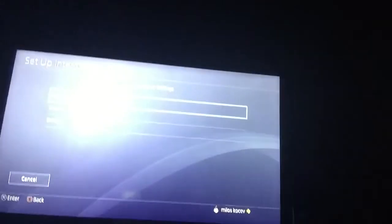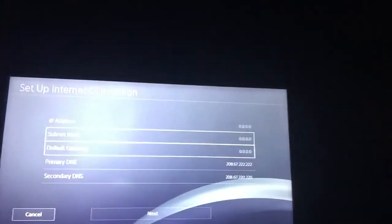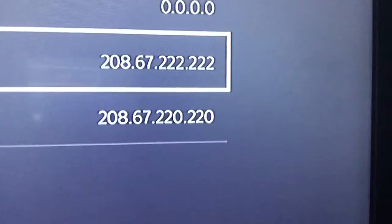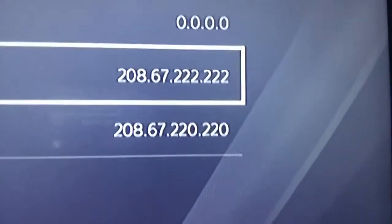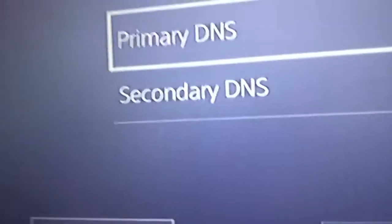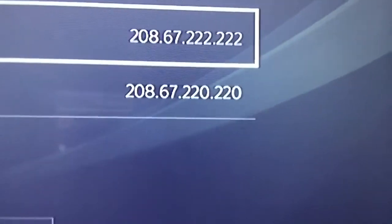Feel free to pause the video and choose your WiFi. Just wait a little bit. Now when it says IP Address Settings, click Manual. Where it says Primary DNS and Secondary DNS: for the Primary DNS you'll need to enter 208.67.222.222, and then the Secondary DNS is 208.67.220.222. Feel free to pause it right now.